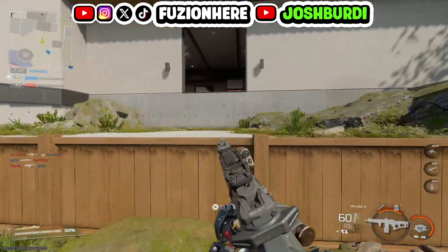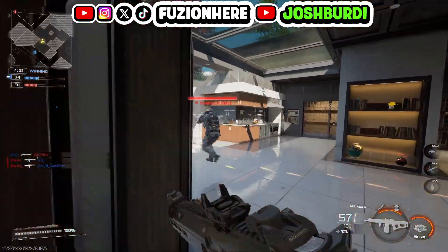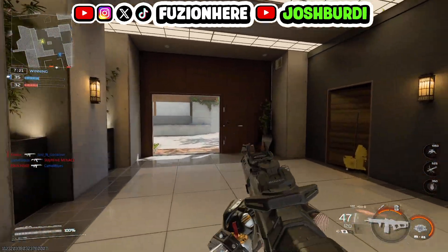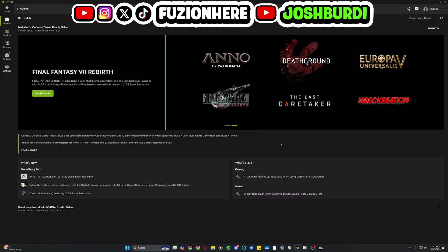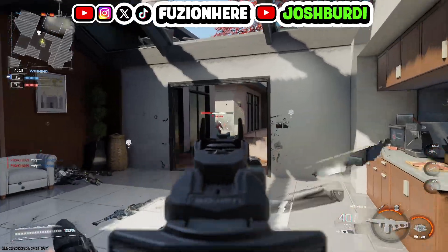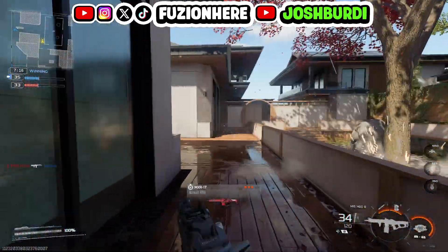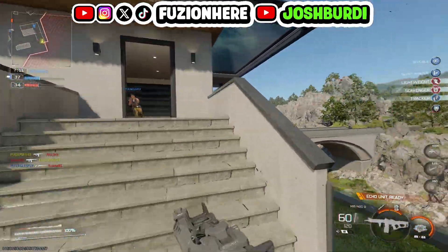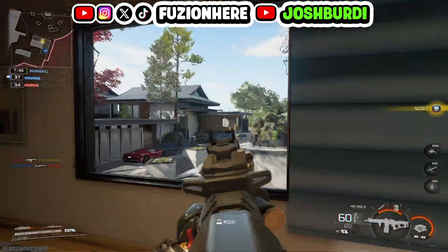For the first fix on how to fix Black Ops 7 not starting, update your graphics drivers. Whether you have an NVIDIA graphics card, AMD, or Intel, update your graphics drivers. NVIDIA just released new graphics drivers that say it's game ready for Black Ops 7, so there is a possibility that your game isn't launching because your graphics drivers aren't up to date. Sometimes your graphics drivers could have been installed incorrectly, so it's a good idea to reinstall the latest graphics drivers just to make sure.